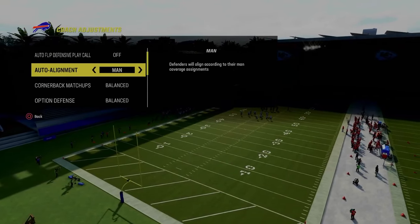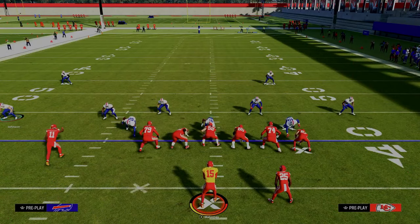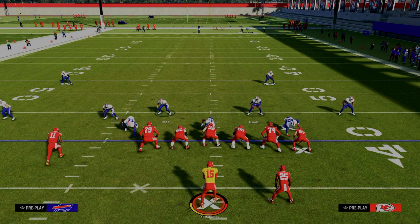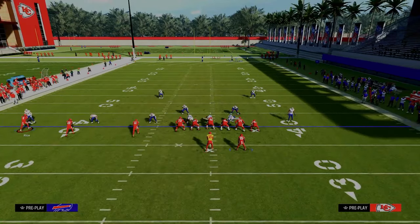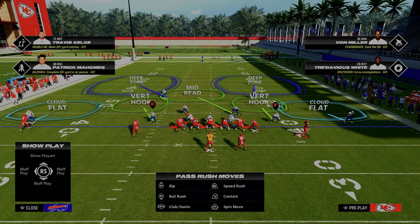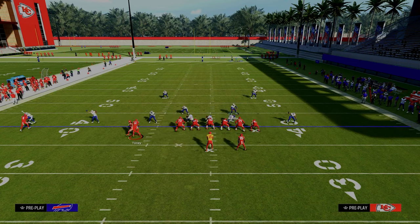In Dollar you can man-align your defense, and when you do, the slot corner that was on the right side moves over the top. This gives a significant advantage: you're still playing three over two to the right, but now you can play four or five over three to the left — a big numbers advantage. If anyone motions from the trip side across the formation, the slot corners will realign to their default. In recent years, not much motion happens on Trips Tied In — most people just line up and run it.